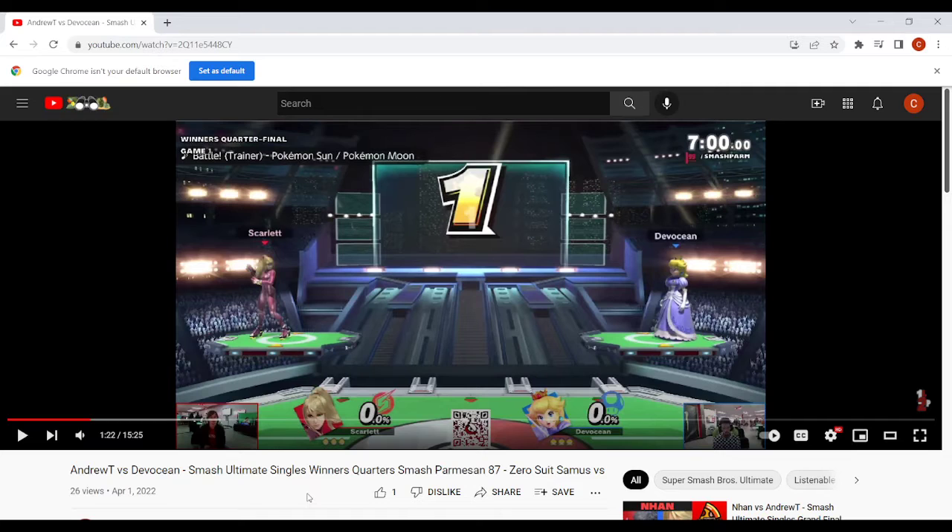I had this video submitted to me by Devotion and he wanted me to look at this VOD, which I'm also going to use to explain how to play Peach vs. Zero Suit. This is a matchup I've played quite a bit, so I can offer a lot of advice. When played optimally, this matchup is super slow — it's a lot of Peach trying to keep stage control. You really don't want to overextend and have her flip kick over you into the corner.